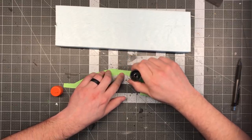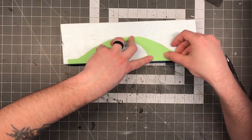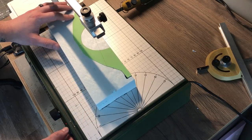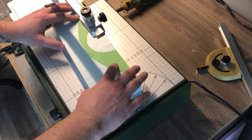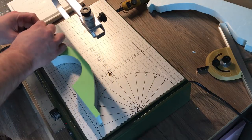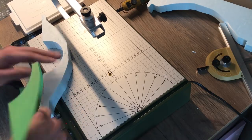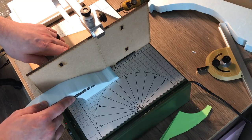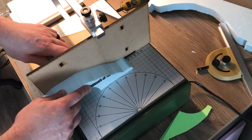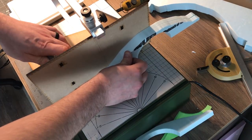Using a glue stick, I attached my pattern to a piece of inch-and-a-half thick XPS foam. This pattern would act as a jig when cutting out the shape on my hotwire table. Then using the Guider Pro, I broke the piece down into two thinner layers, giving me two pieces to use as each side of the bridge.